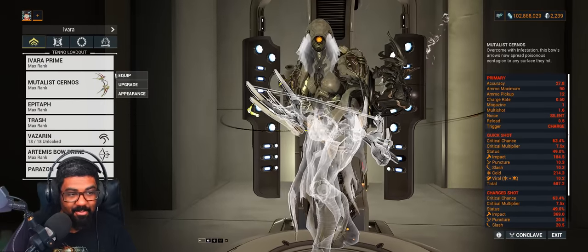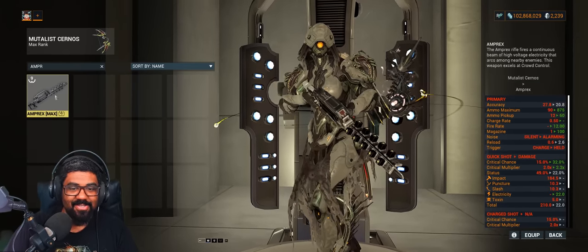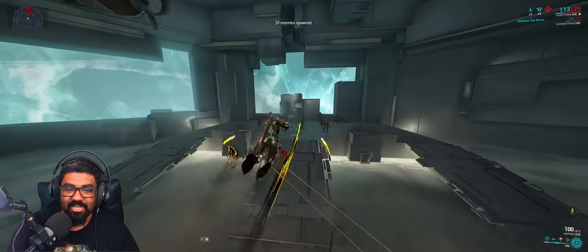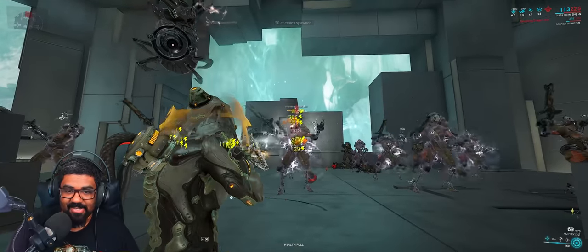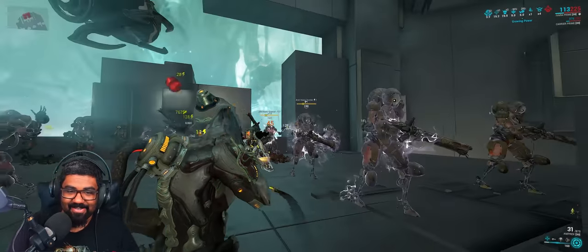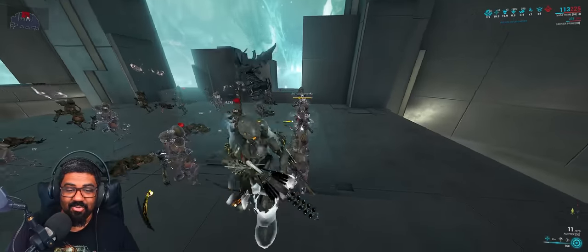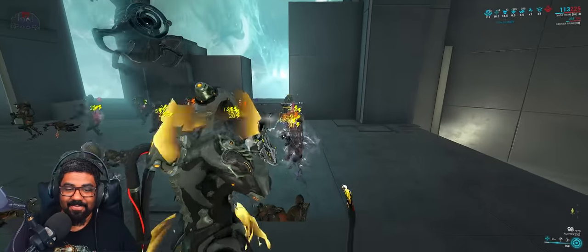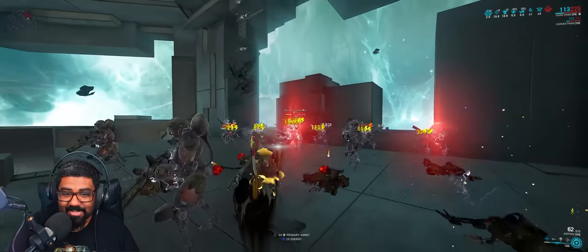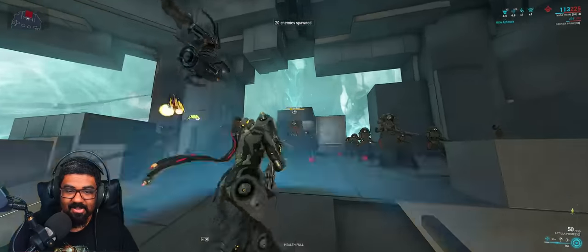Then we have other pseudo-AOE weapons as well. For example, the Amperex — it's a beam weapon that chains to nearby enemies, really good at clearing hordes of enemies. Once you build up your stacks, things die. It also crowd controls enemies with electric procs.